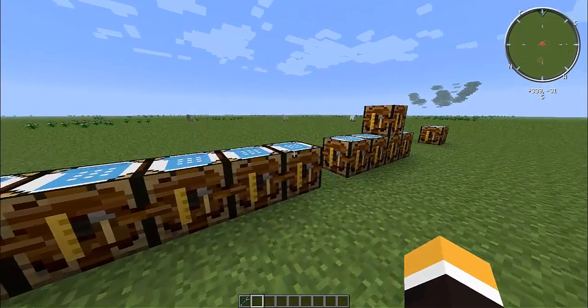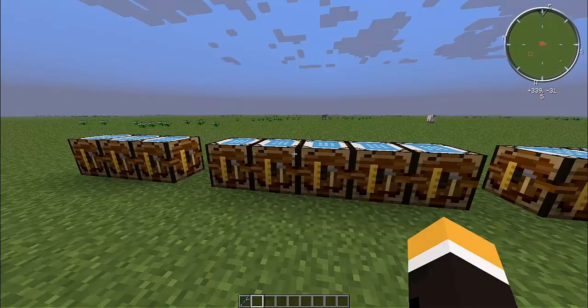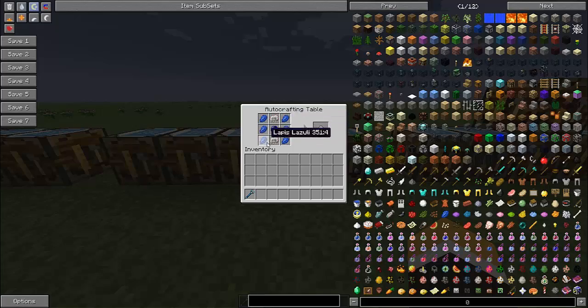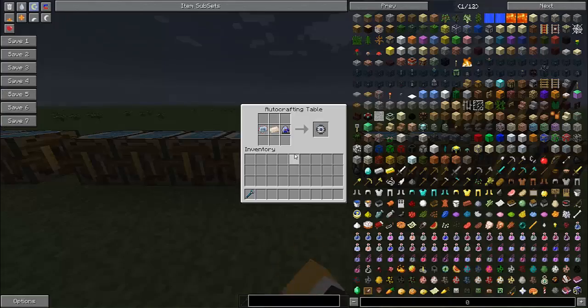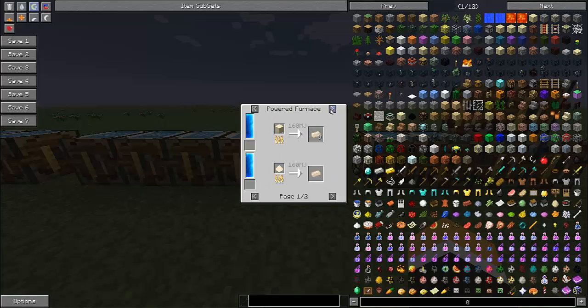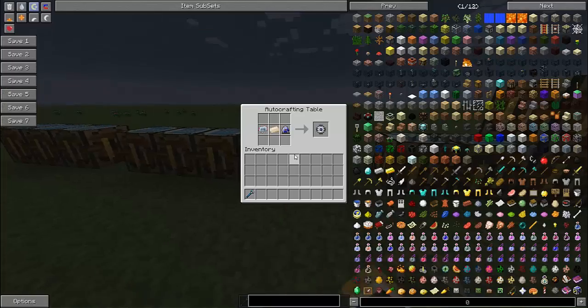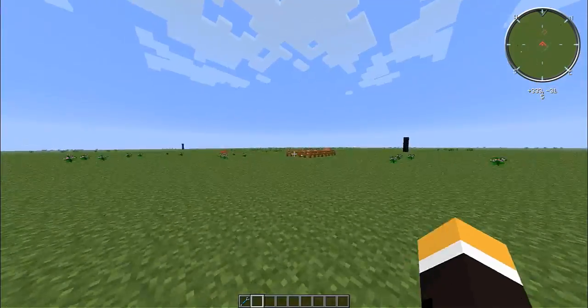Next, we are going to need these energy flow circuits. First you're going to need to get yourself some copper cables, an electric circuit, and an advanced circuit. Then a lapatron crystal, which is a sapphire, two electric circuits, and some lapis. Then you're going to get the advanced circuit, the lapatron crystal, and a platinum ingot — which you can get from the industrial grinder as a tiny pile, so it's kind of hard. You have to be pretty advanced to get a platinum ingot, so this machine is definitely one you need to be way advanced for.